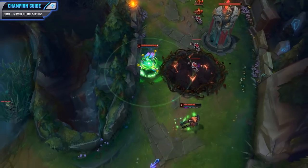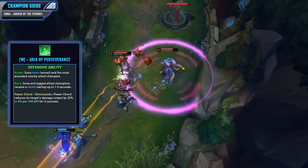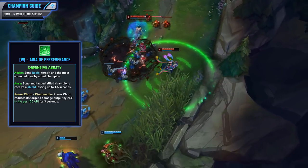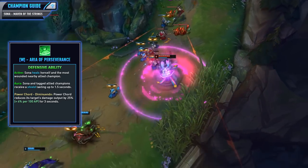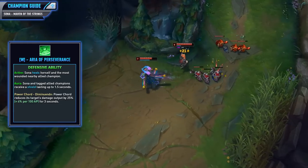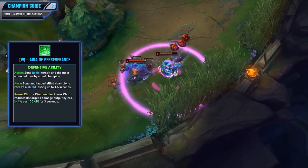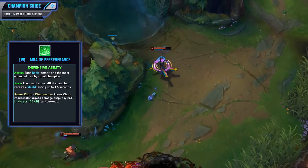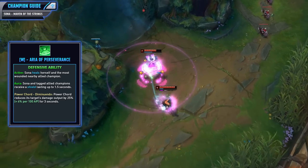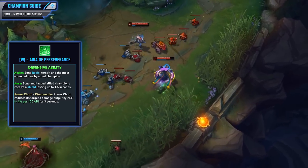For your next ability we have your W, Aria of Perseverance. When you activate this ability, Sona heals herself and the most wounded nearby allied champion. As for the aura, Sona and tagged allied champions receive a shield lasting up to 1.5 seconds. This ability is also great to activate before damage comes in because that shield will mitigate a nice chunk of damage and you won't have to heal as much. For the Power Chord, this will reduce the target's damage output by 25% plus 4% per 100 AP for 3 seconds — a really solid Power Chord if an assassin is jumping onto your backline, greatly reducing their damage and giving your team extra survivability.